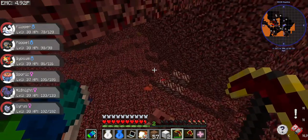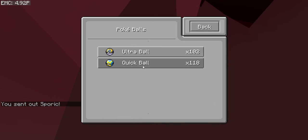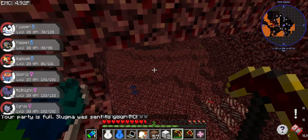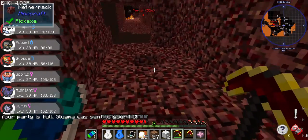Oh, a Slugma! Come here. Slugma was my main Flame Body Pokémon for hatching eggs when I was on the server — I think it was just the first Pokémon I got with Flame Body. I gotta say, I kinda like Slugma a little bit.